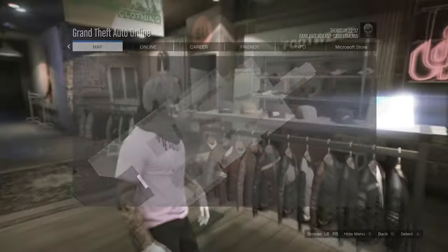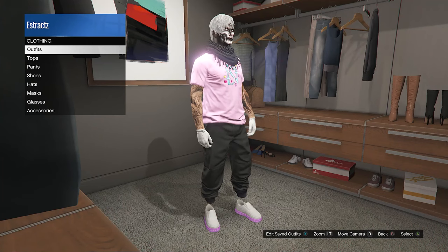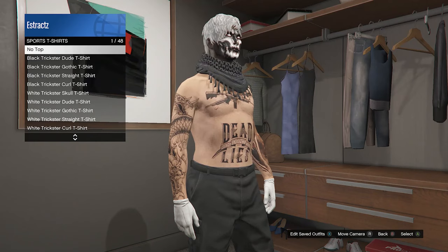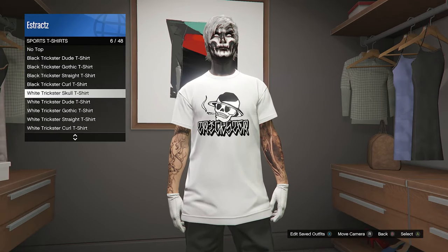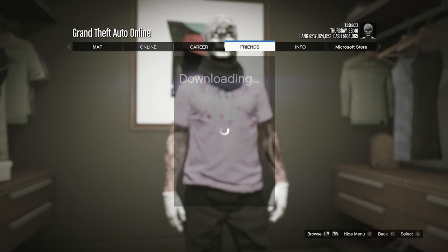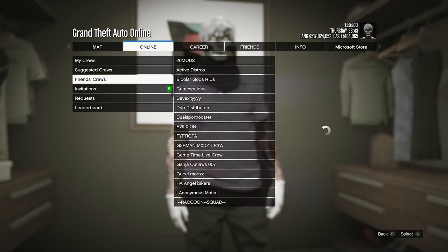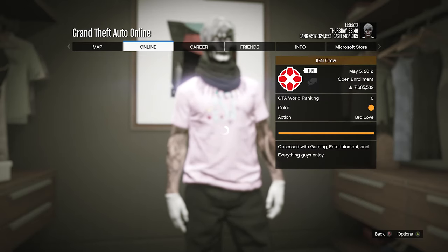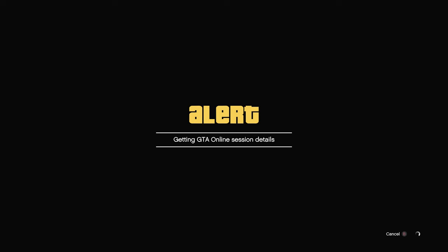Now we're going to do the logo merge glitch. You'll need to go to your apartment for this. Inside your wardrobe, click on tops, scroll down until you find sports t-shirts, look for the white trickster skull t-shirt, and make sure you don't select it — just hover over it. Whenever you're hovering over that t-shirt, hit pause. If you have a friend online you can join off of them, but if not, go to online, go to cruise, go to leaderboard, and find somebody in the IGN crew because there's always somebody online.